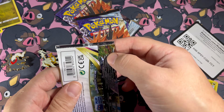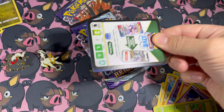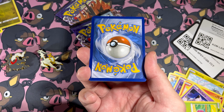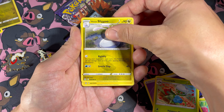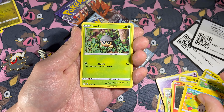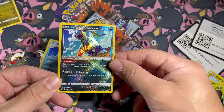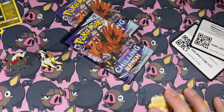Let's do both Lost Origin packs first and then we'll get into Chilling Reign. Maybe we'll get something cool. Code card. Roserade, Sligu, Litwick, Wurmple, Tynamo, Sadat. Ooh, look at that - Radiant Sneasler! And a non-holo Dudunsparce. That's cool. I love the Radiant cards. I wish I could get all the Radiant cards and sleeve them up in cool cases for display, or put them in a book all on one page.